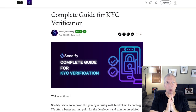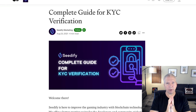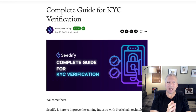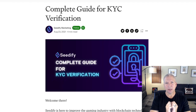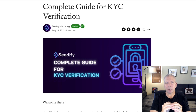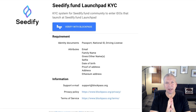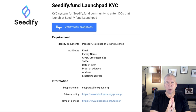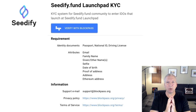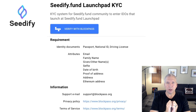First things first, for every reputable launchpad there's going to be a KYC portion, which is know your customer verification. That makes sure that certain people are not allowed to participate in certain types of activities. So if there's a problem at all with your KYC, you won't be whitelisted for their projects and you won't be able to participate in them. Most launchpads use either BlockPass or Fractal as the two providers of choice when it comes to know your customer verification. In this case, Cedify uses BlockPass, and we'll go through a couple of the steps that they're going to require for everybody who uses their launchpad.